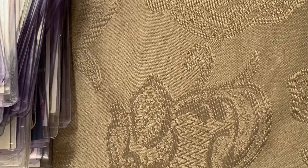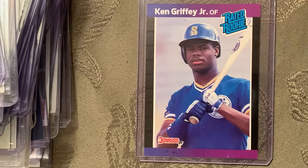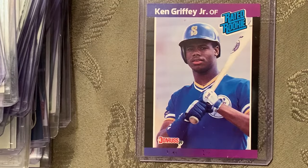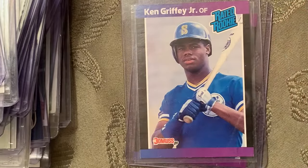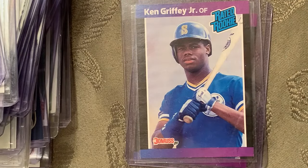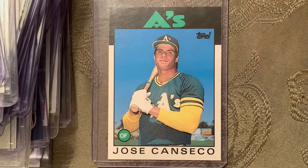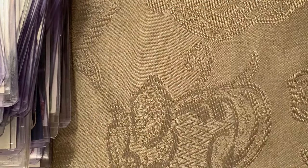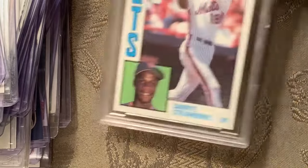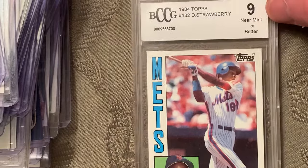At number 36 is the 1989 Donruss Ken Griffey Jr. Rated Rookie — got a few of those. At number 35 is the 1986 Topps Traded Jose Canseco rookie. At number 34 is the 1984 Topps Darryl Strawberry rookie card — that's in a 9 — and I also have the autograph and a few more copies, which was around the peak of my collection.